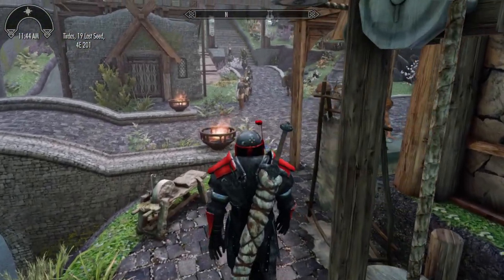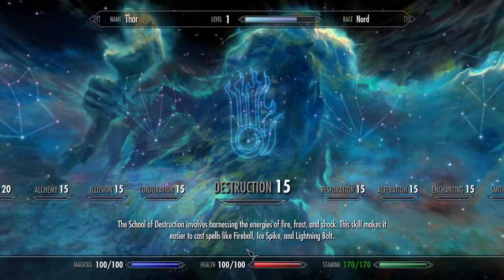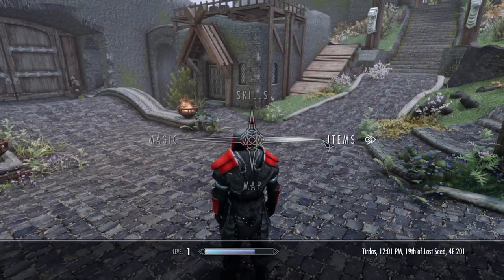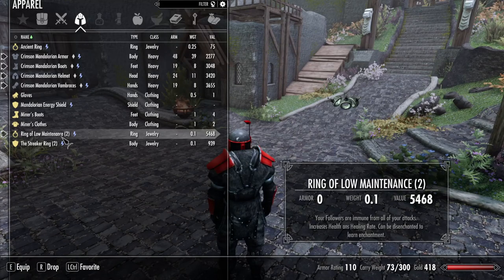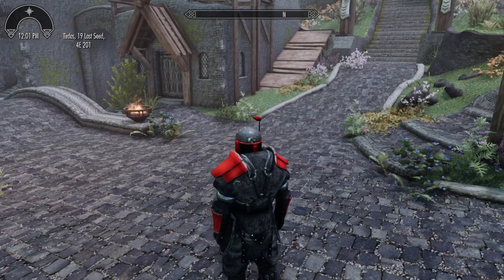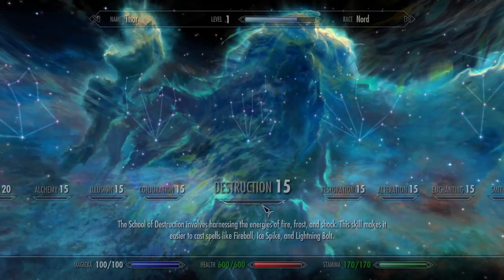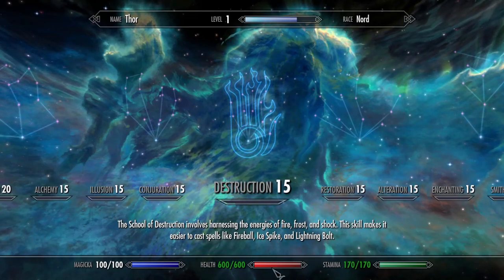Let's go take a look at these rings in action. First I'm going to show you that these rings work perfectly fine for your character. The health pool of my test character is 100, as he is just at level 1. Put on the Ring of Low Maintenance and you will hear the sound effect of the Companions Insight. Checking the stats in the skills manual we see that his health is now increased to 600.